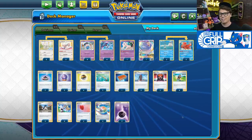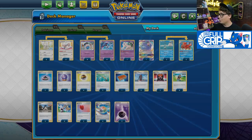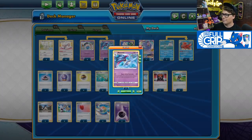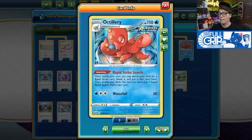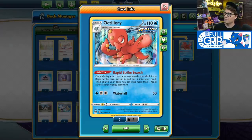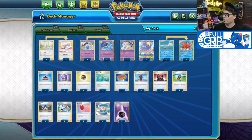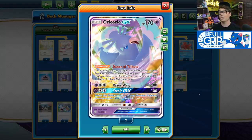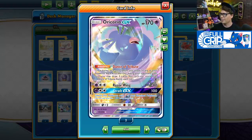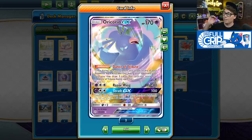Half of this deck is made up of Rapid Strike cards — 29 in total — everything from supporter cards like Korrina's Focus, to energy cards like Spiral Energy, to our attackers Rapid Strike Malamar, Rapid Strike Inkay, and support Pokémon Octillery. Rapid Strike Search is also a great consistency option, letting you search your deck for a Rapid Strike card once per turn. Oricorio GX's Dance of Tribute ability can also net you an additional three cards if one of your Pokémon was knocked out the previous turn.